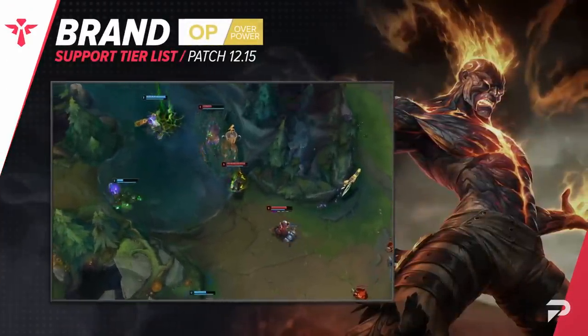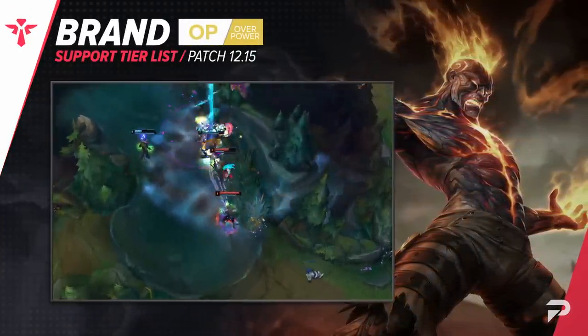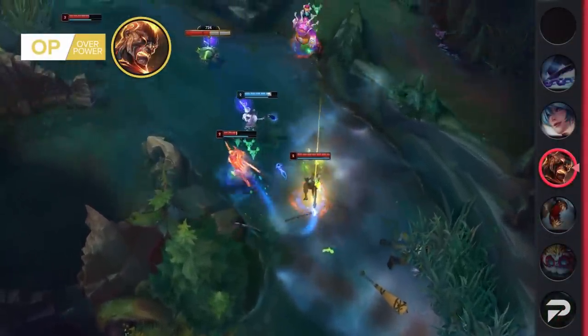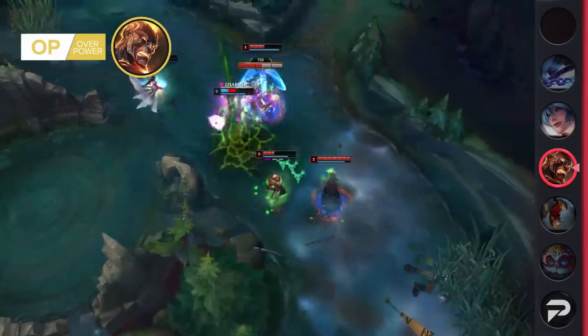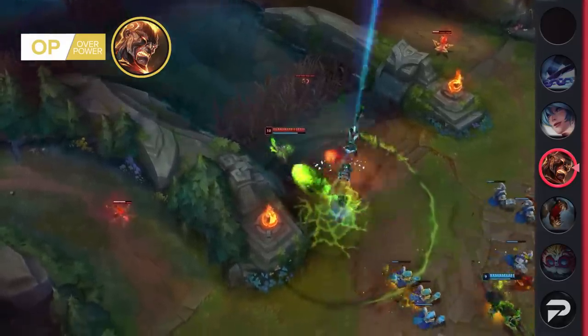Brand is yet another mage support moving up to the OP tier. Like the last two picks, it's pretty obvious why he's so strong. He brings a lot of lane dominance, able to shove in and poke opponents from half a screen away, plus he brings a lot of skirmishing and teamfighting power in case the enemy team tries to contest the dragon.